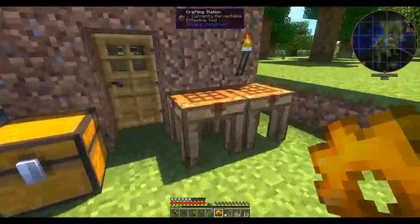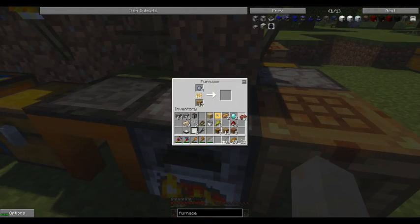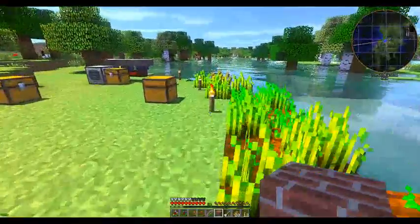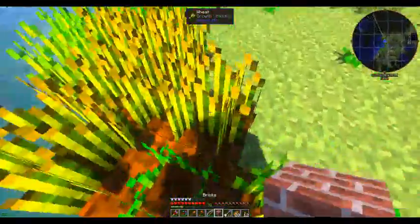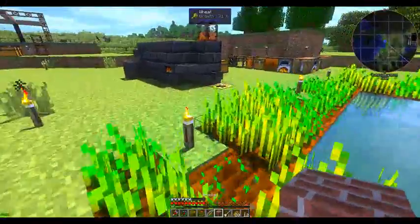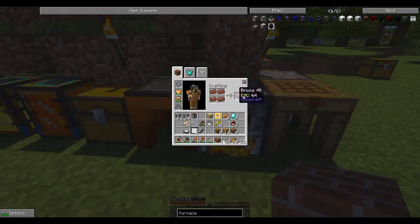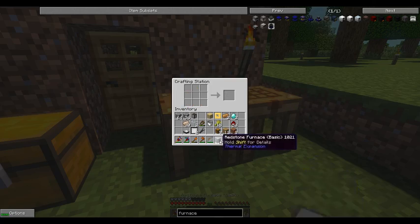We've got to keep harvesting that wheat because we keep getting hungry, especially if we take any damage — our hunger bar just drops very quickly. That is it, just need those bricks. Okay, so two lots of bricks, and we have our very own basic redstone furnace.